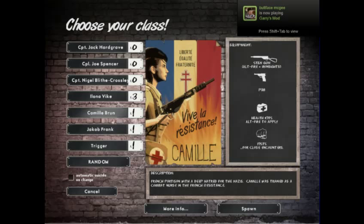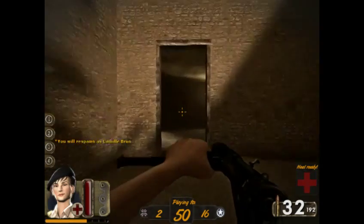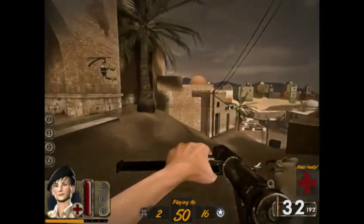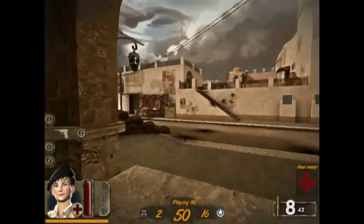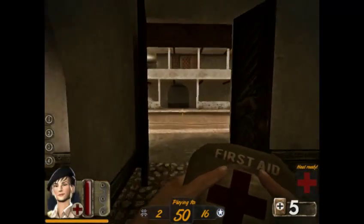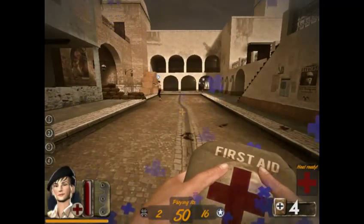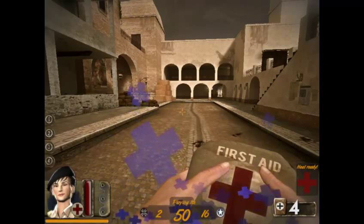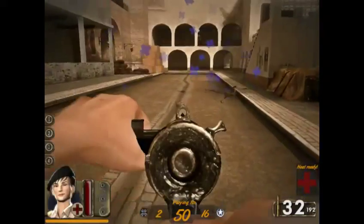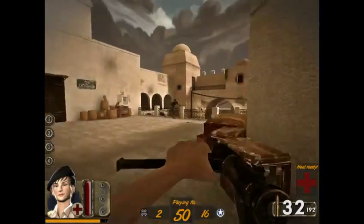Here's Camille — she's got the Sten gun. The damage output might not be quite up to par with the Thompson, definitely not with the BAR — it might just be less accurate. She's also got what I believe is a Luger pistol, fists, and five med kits. You can throw one out and it creates a healing field. The Axis also has a human medic — their heal fields are red while the allies' heal fields are blue, so you can easily distinguish them.